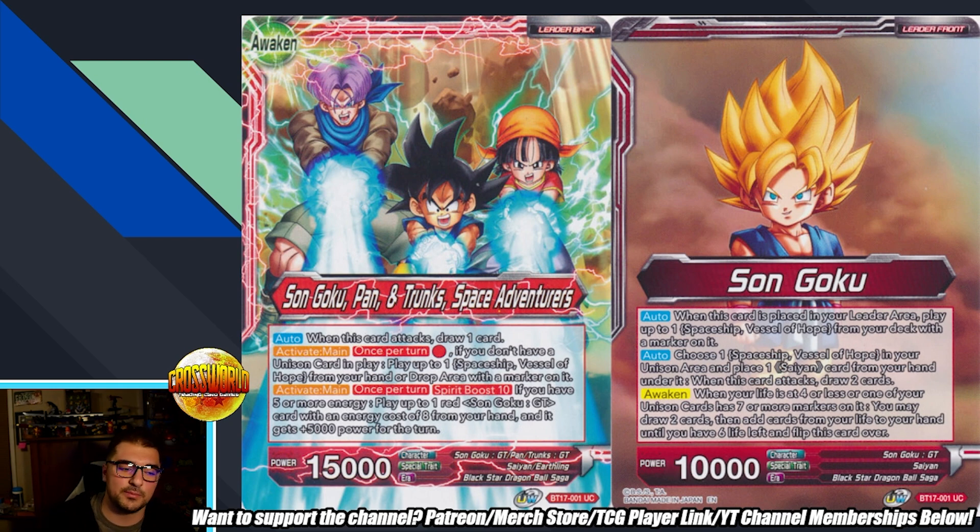Even then, your opponent can just swing their leader into the unison and then play Smoke Dragon. The Zenkai support does aim to fix that issue - we'll talk about how effective it is. On the awakened side, when this card attacks draw one. Activate Main once per turn: for one red, if you don't have a unison in play, play up to one spaceship from your hand or drop with a marker on it - but it does not say warp, so you cannot play a spaceship from your warp, which is a problem since Smoke Dragon warps the unison.